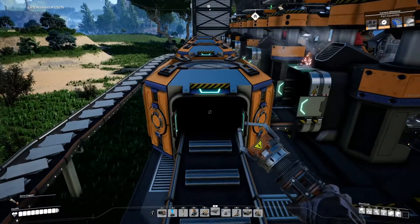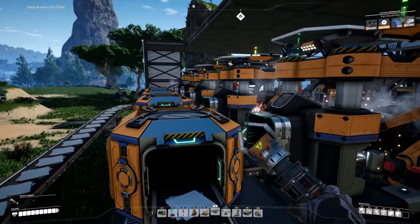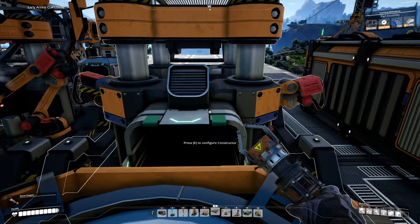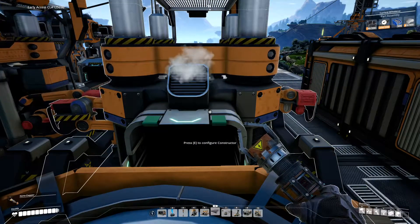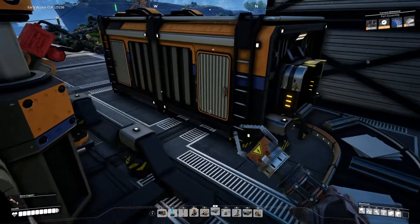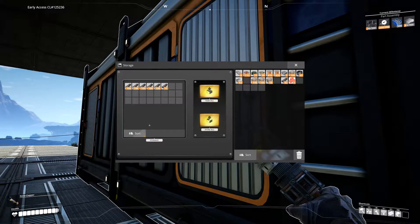I could have used one merger for each — because if we've got technically six machines here, so three lots of mergers to combine each pair into a single belt, and then one merger to combine it all into one output. That would have been the smart thing to do, but where's the fun in being smart?